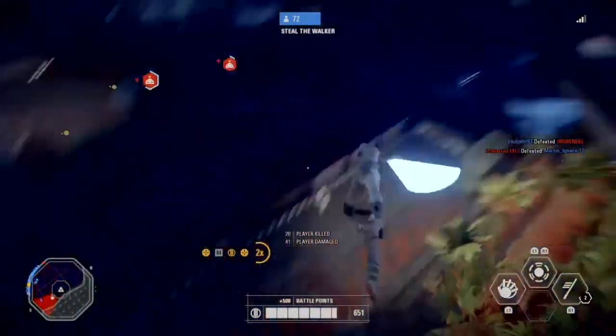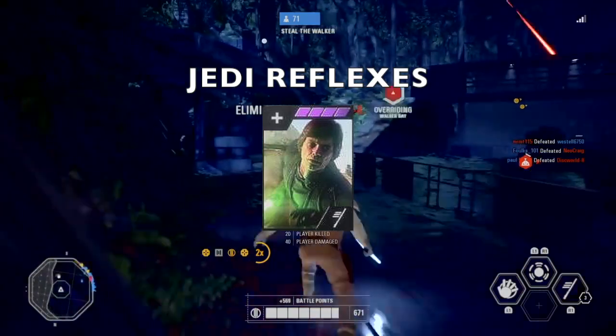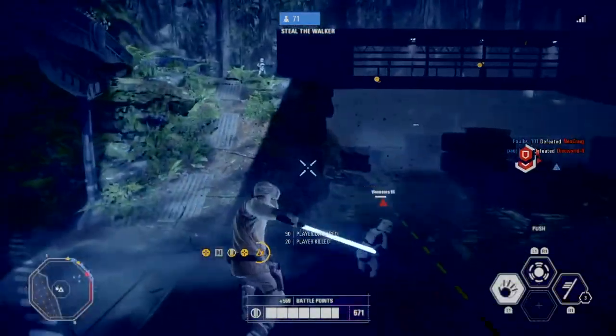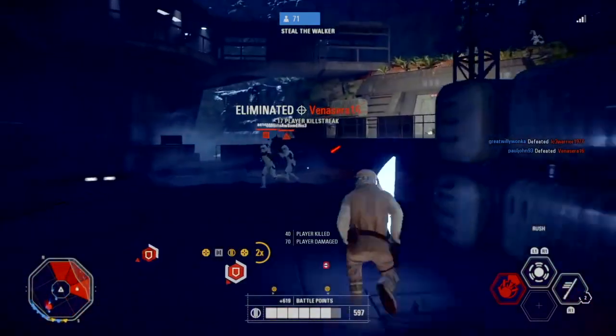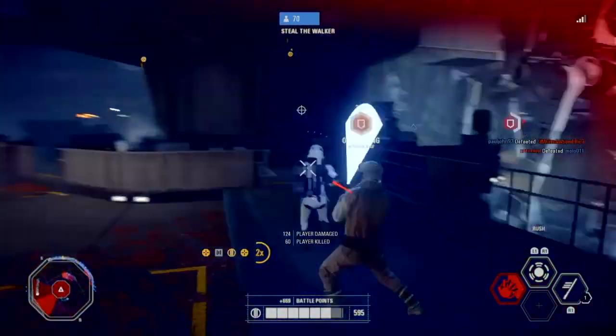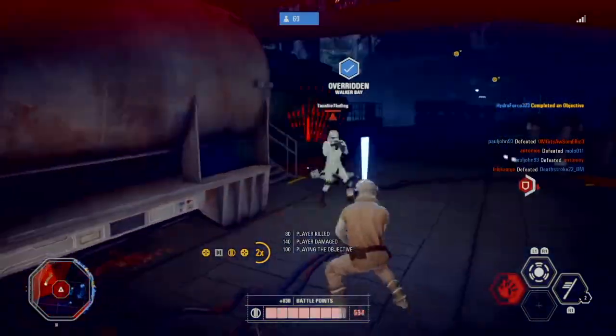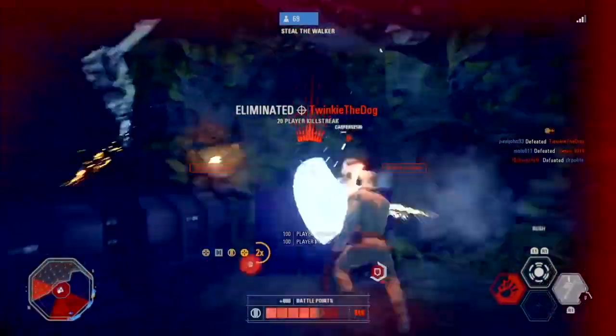The last card is Jedi Reflexes. With this card, Luke can do an extra rush — especially good if you encounter enemy players that have had a health buff, because they will need a couple of hits.